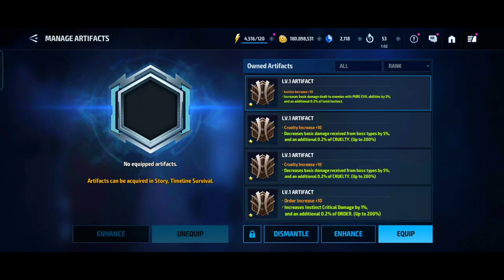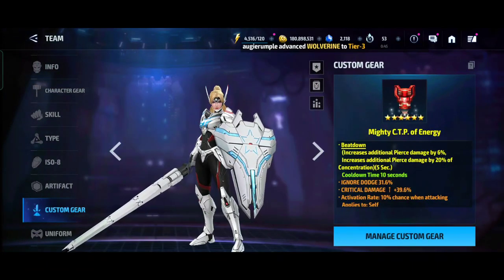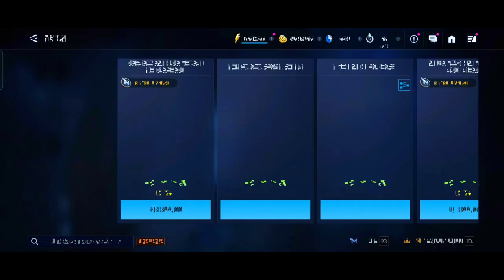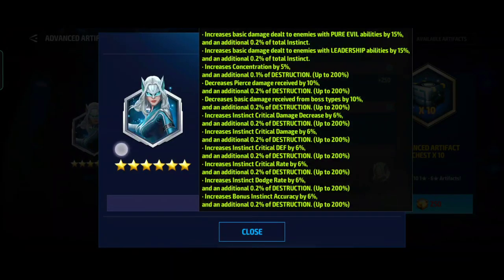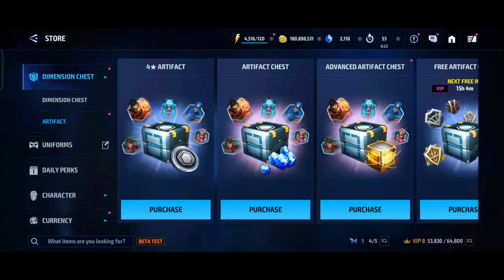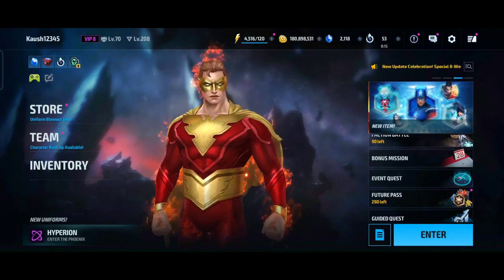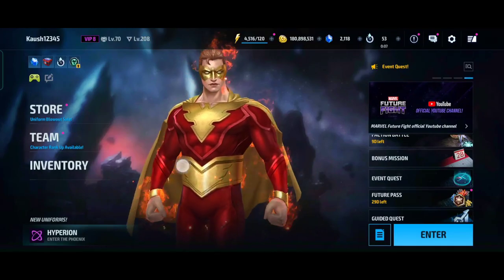I hope this video helped you understand artifacts. It will take some time, just like it took time to fully understand CTPs, obelisks, and cards. We'll eventually know everything about artifacts too — including that confusing 'instinct critical damage decrease by six percent' stat. If you enjoyed the content, please leave a like and I'll see you all in the next one.